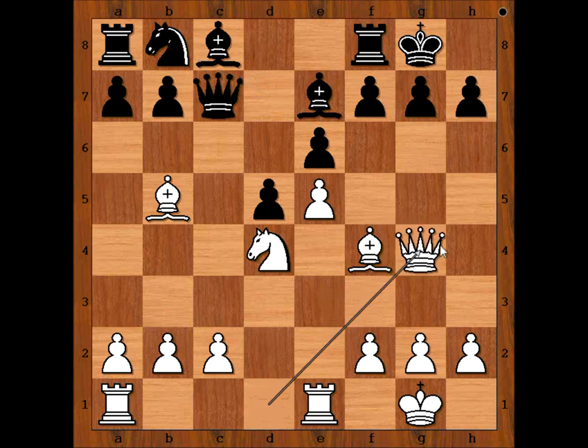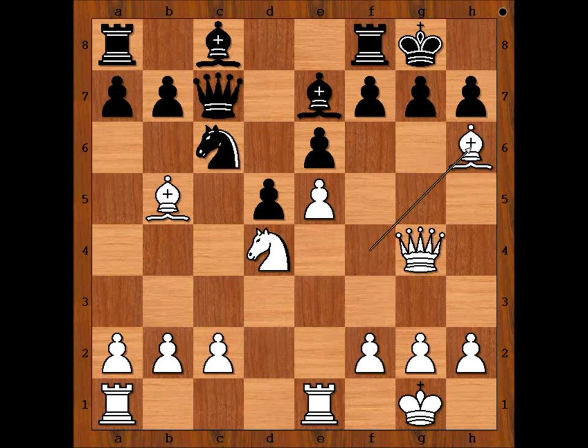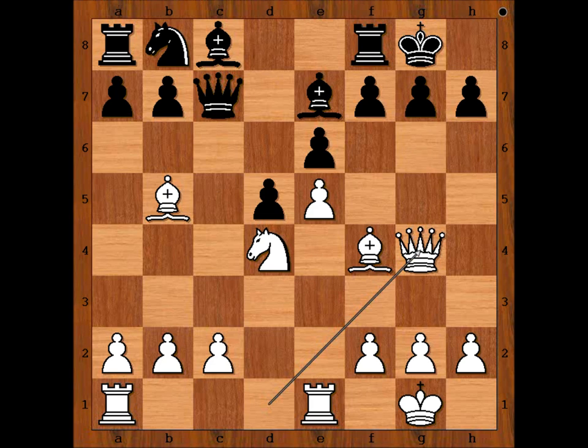Gurgenitze played Queen to G4 — a pretty good move. And black played Rook to D8. Let's play a random move so you can see what the threat is. For example, if Knight to C6 is played, then Bishop to H6, threatening checkmate — Queen takes on G7 checkmate. After G6, Bishop takes Rook and white should be winning. So we have Rook to D8.